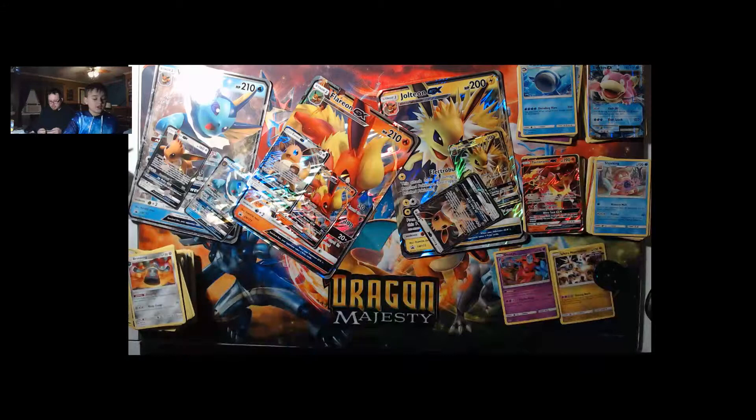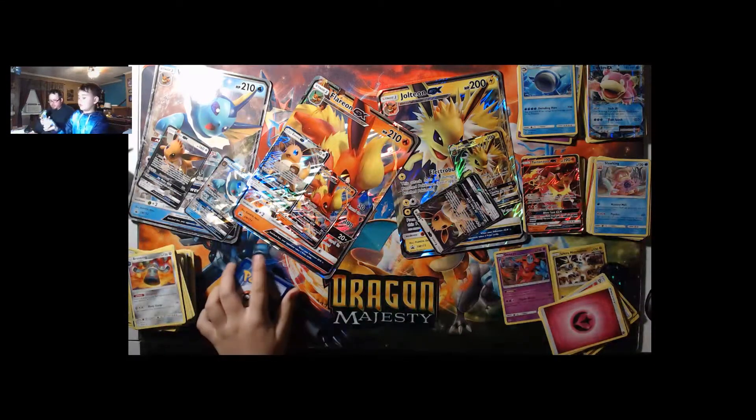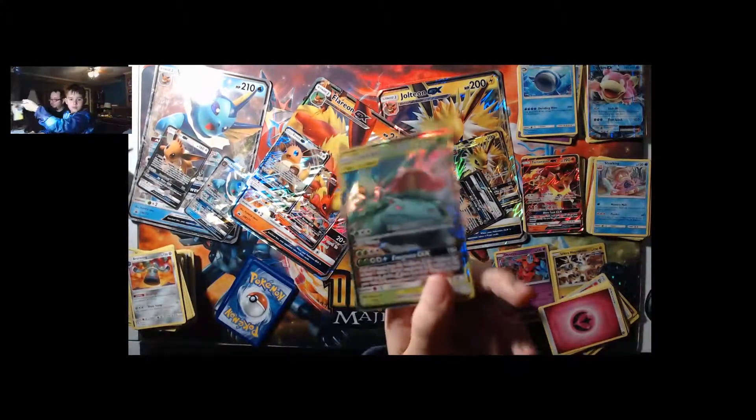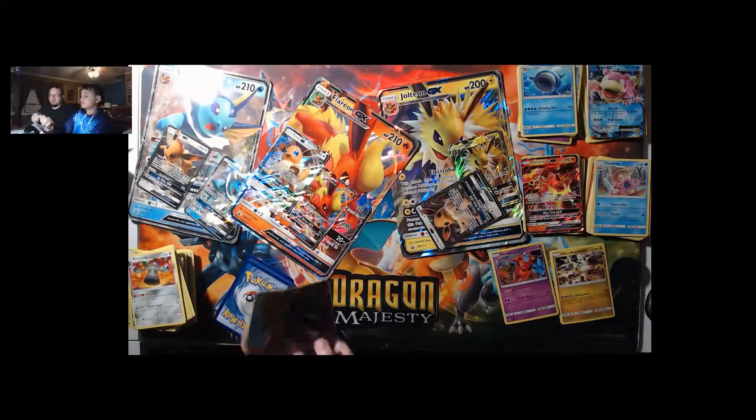In the previous pack I pulled a Venusaur and Celebi Tag Team GX — finally! And I also got a Gengar and Mimikyu GX full art. So these are what I pulled: Celebi Venusaur looks nice and sweet, and the full art Gengar and Mimikyu GX. I like the new energy — a little background to it.